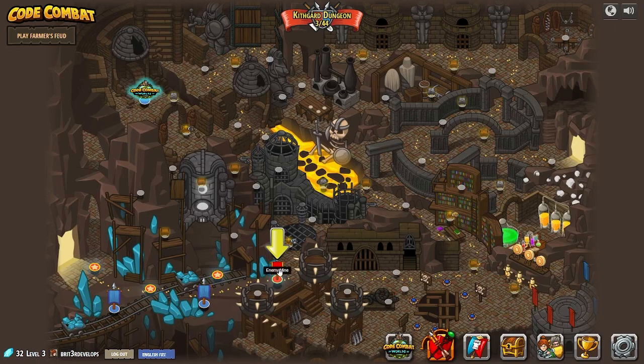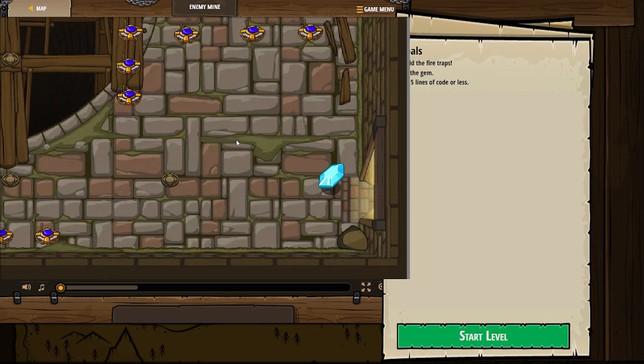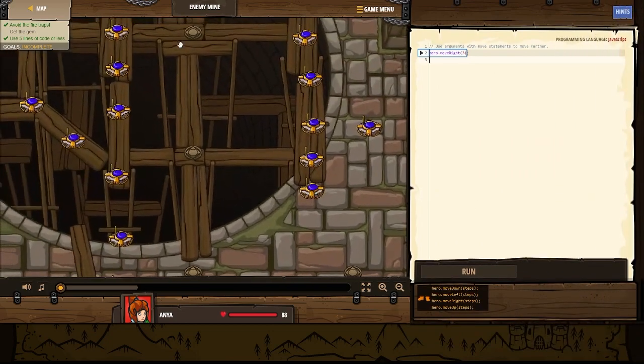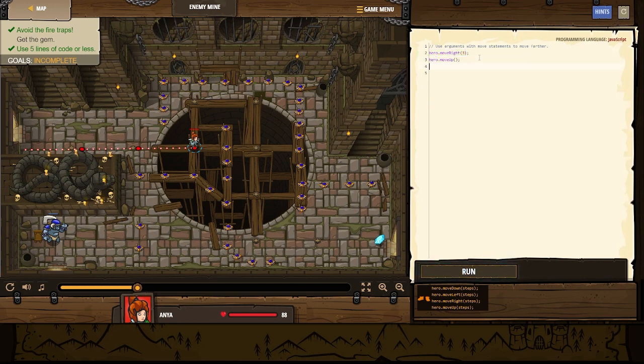So that was level four — Enemy Mine. Tread carefully, danger is afoot. We're going to equip that. Avoid the fire traps, get the gem, use five lines of code or less. In order to use five lines of code or less, we're going to use this here. We could have done hero move right three times, but instead we do this and it makes it one line of code. So we've moved right, now we need to do hero move up, hero move right, hero move down — and that's going to be three times — and then hero move right, and that's going to be two times. That should be one, two, three, four, five lines of code.